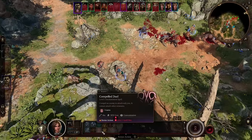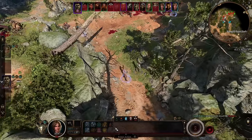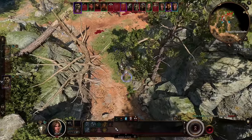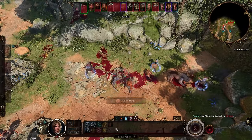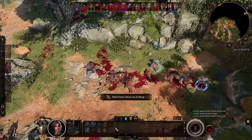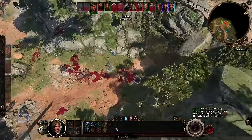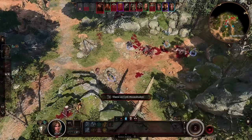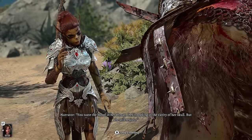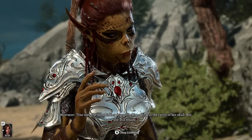If you do decide to add someone mid-campaign, they can create a character and join, sending any extra companions back to your camp. They'll also be able to level up their character to the host's level, so as to not be totally underpowered. However, that custom character will be stuck as a permanent slot in your campaign and cannot be replaced by a companion later on. So don't just go joining people's campaigns without committing to stick with it and checking with the host first.